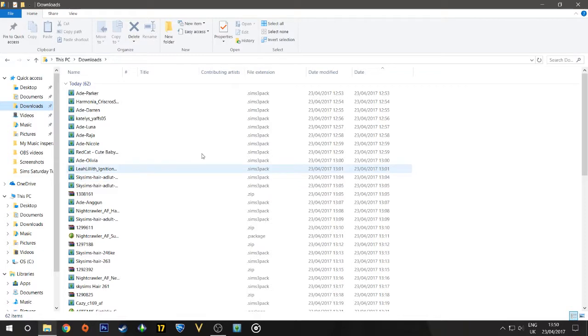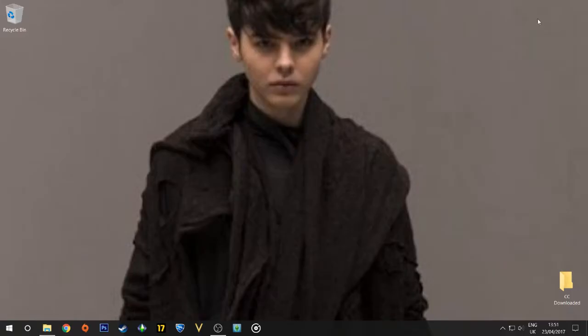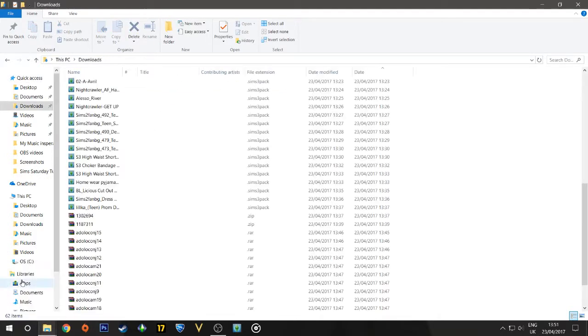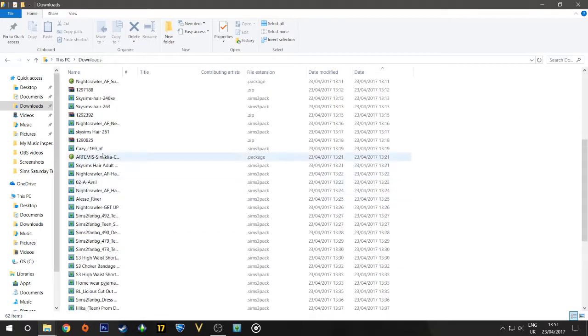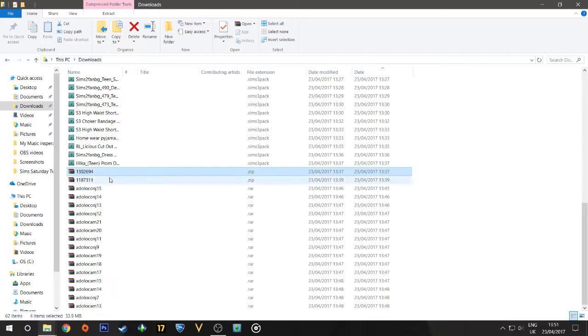Quite a lot of these are zipped. Before we do that, I've created a folder here temporarily for the CC. The very first thing we're going to do is unzip the zipped CC, just to help myself out. We're going to go ahead and unzip them and put them in a different file location to make this a little easier, so I can then sort out all my other CC.